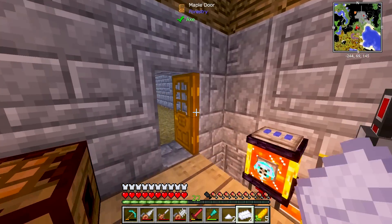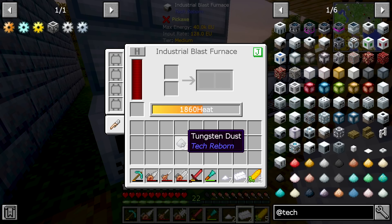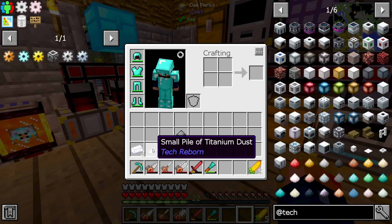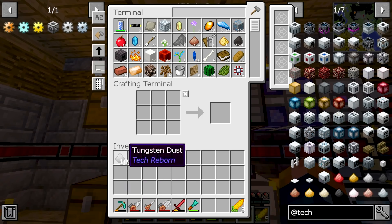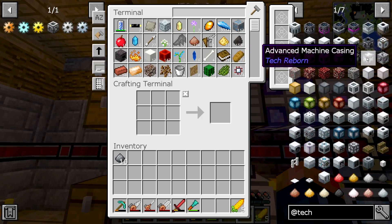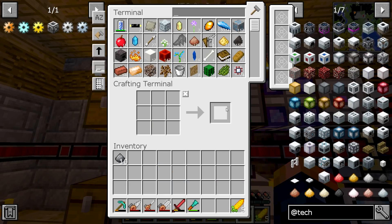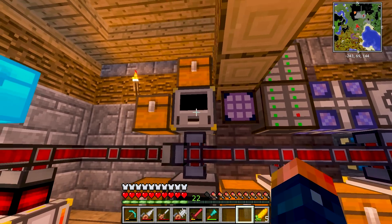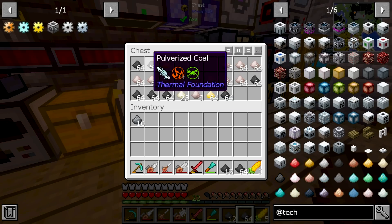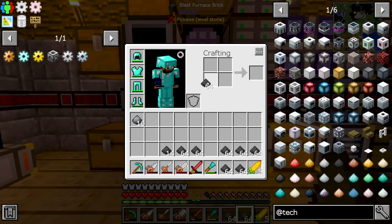Back to what I was talking about with Tech Reborn. Right here is our Tech Reborn Blast Furnace. This thing only produces a little bit of heat. I need to produce some tungsten because my plan for today is to get into Modular Power Suits. Each reinforced casing we place down adds to that heating amount. I have some steel plating and a bunch of pulverized coal that we're going to need to work on today.